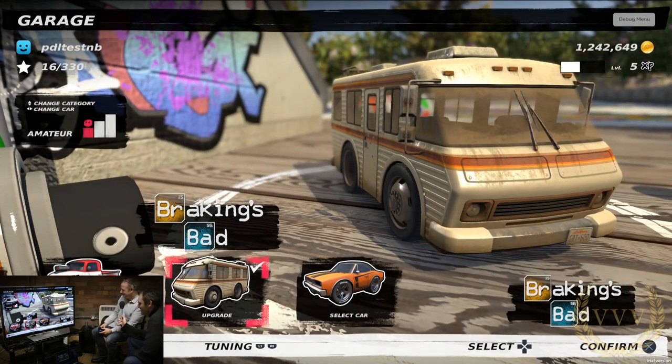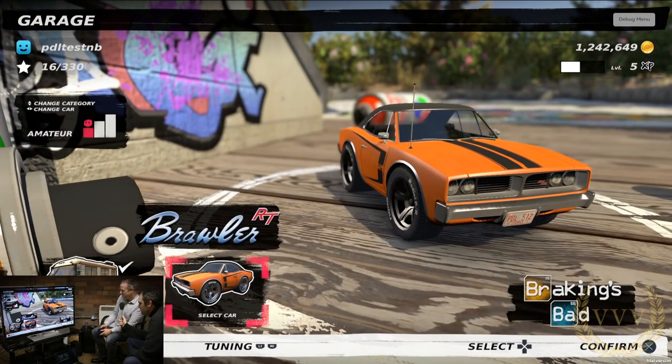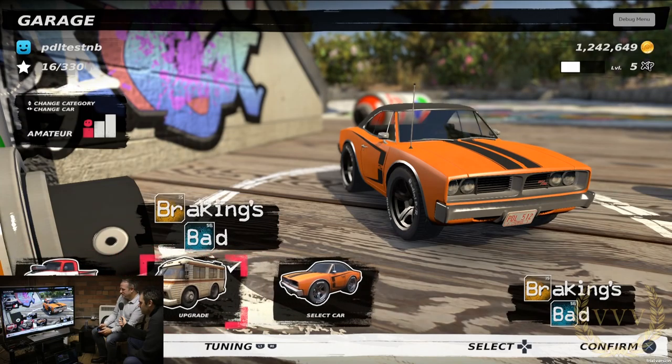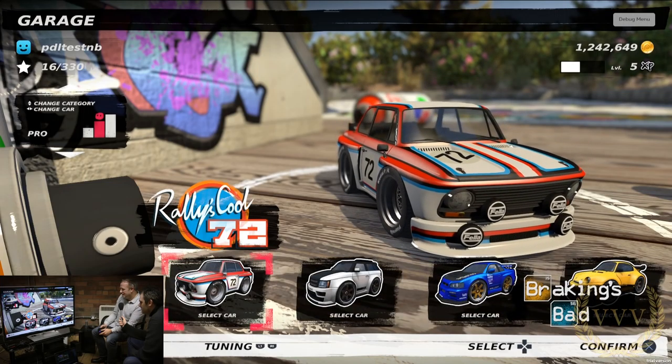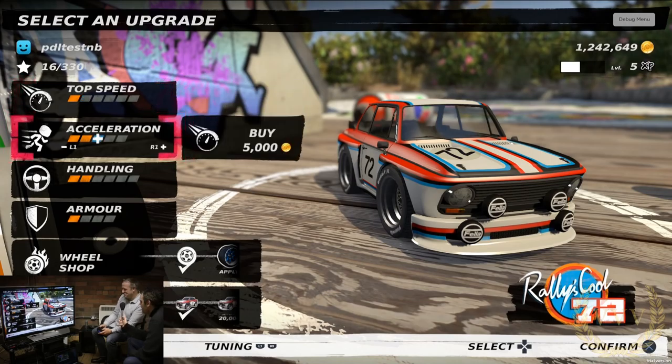We've got the 50s kind of Chevy truck — a classic vehicle. This one's a bit of fun: it's the Breaking Bad vehicle, and the brakes are terrible on it as well. It literally says 'braking's bad.' This is the default skin — it comes a bit like the vehicle out of Breaking Bad, with the lab in the back as it were. I really like the details, the wheels and stuff. They've got this lovely dusty sheen, the shader effects way beyond anything we would have done on mobile.